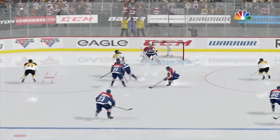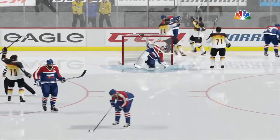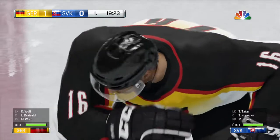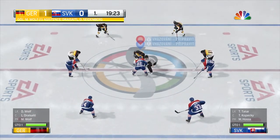You get this close to the goaltender, the puck on your stick, you've got to snap it quick. Halak's not happy giving up this goal on the low glove side. Goalies hate giving up goals when they're in their butterfly — they think they're in position. They've got to have their hands in the right spot to make this stop.